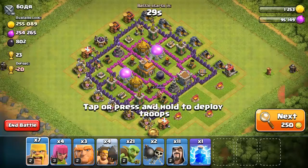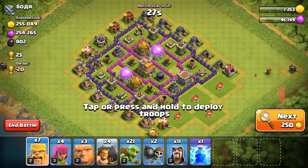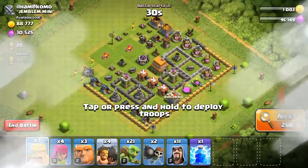I want to get a 3-star. Oh heck no — that is good loot, but I can't even... I don't even have dark elixir yet. That's a Town Hall 7, but that is amazing loot.